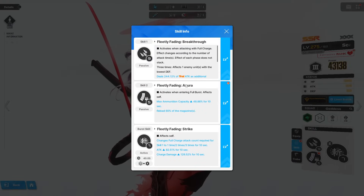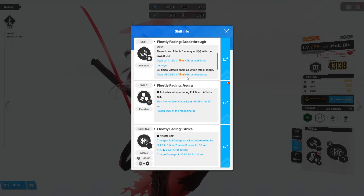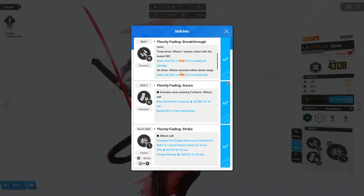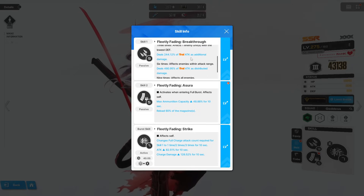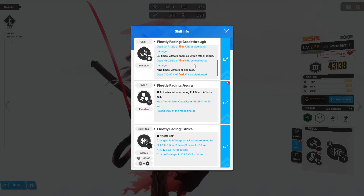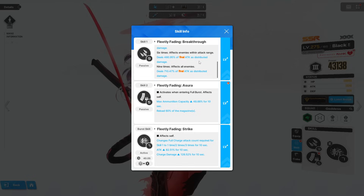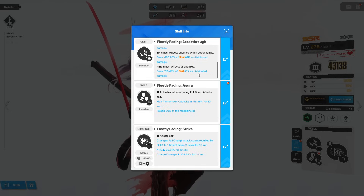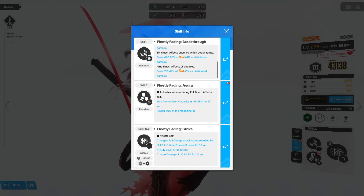For her skills: her first skill scales depending on how many times you attack. Three attacks gives around 200-something percent final attack damage to one enemy with the lowest defense. Six attacks hits all enemies within range for 400–500 percent. Nine attacks hits all enemies on the field for 650–750 percent of final attack damage — distributed, meaning split between all enemies, not 750 percent to each. Her second skill gives max ammo capacity for 10 seconds and reloads 60 percent of the mag on full burst, affecting only herself.